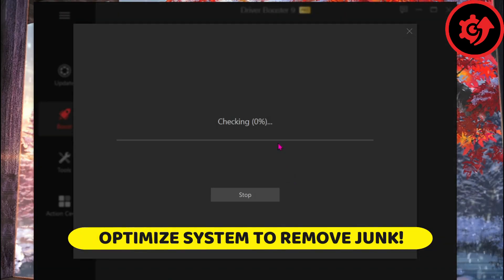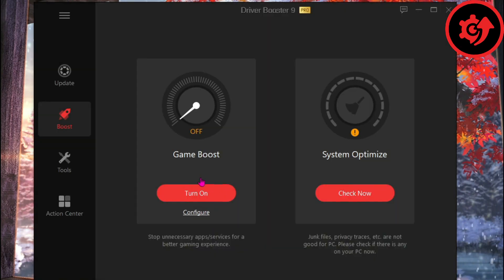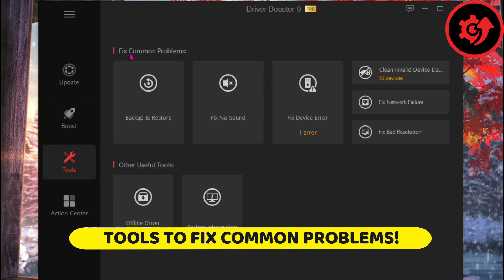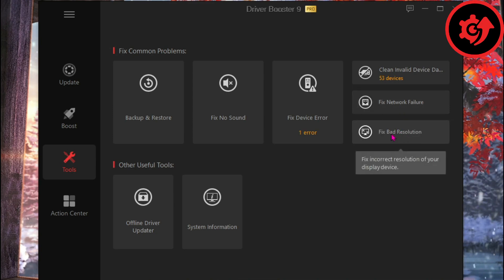Moreover, you also have system optimization features which automatically remove junk files, privacy traces and much more that are not good for your PC. Driver Booster 9 also has its own dedicated tool segment with fixes to all common problems such as no sound, device error, clean invalid device data, and network failures as well as bad resolution.